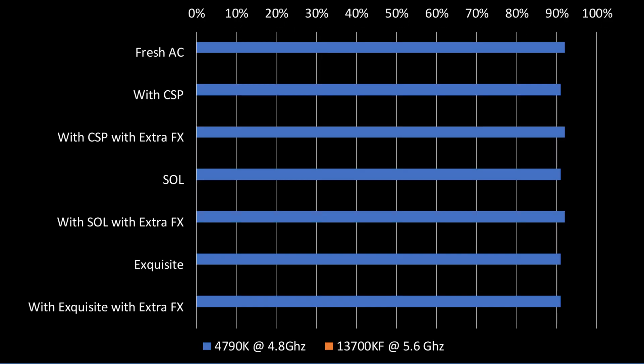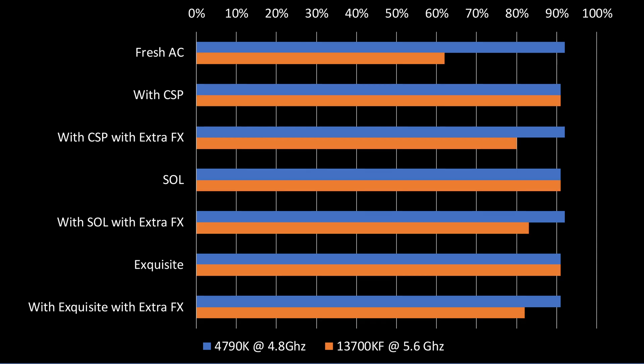If we take a look at CPU usage, our 4th gen CPU was rarely showing its age, with CPU usage consistently high at around 92% when running all of these benchmarks. Things looked very different on the 13700KF, with a fresh install of Assetto Corsa seeing just 62% of CPU usage, which increased to between 80% and 91% when you include CSP, Extra FX, and Post Processing Filters.